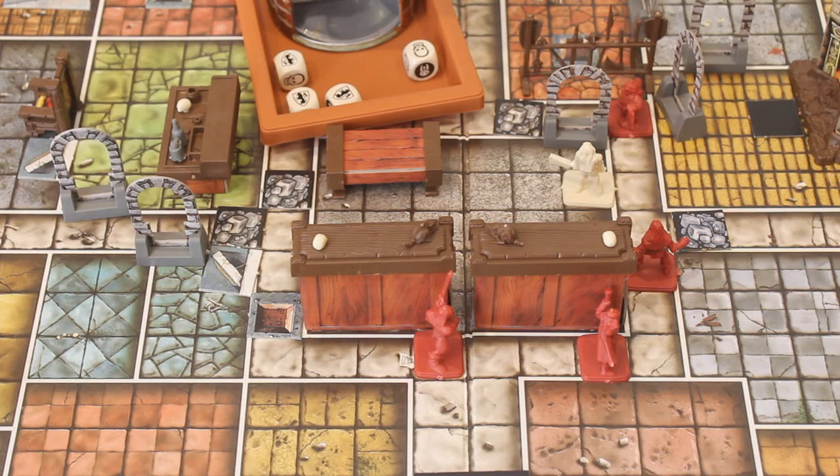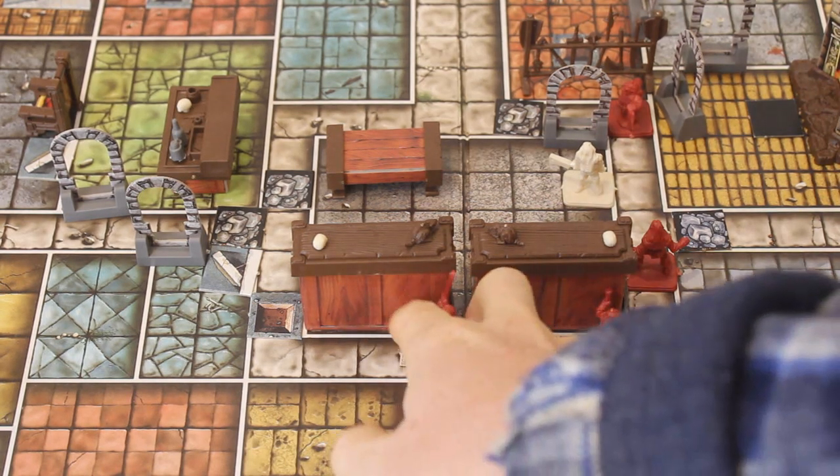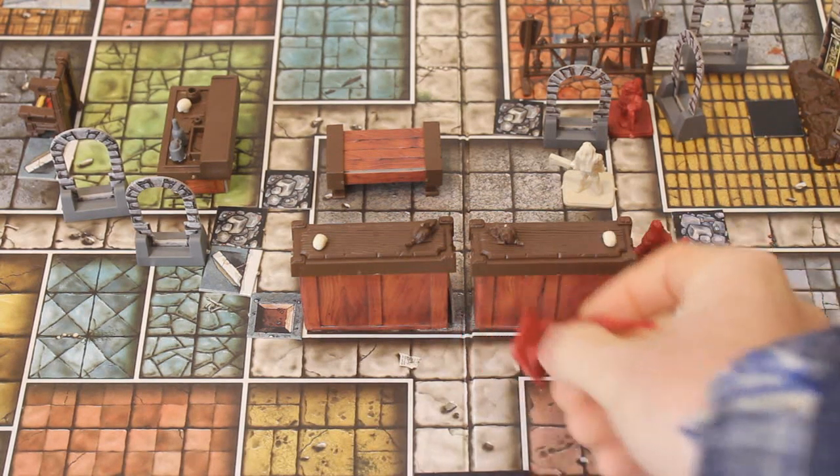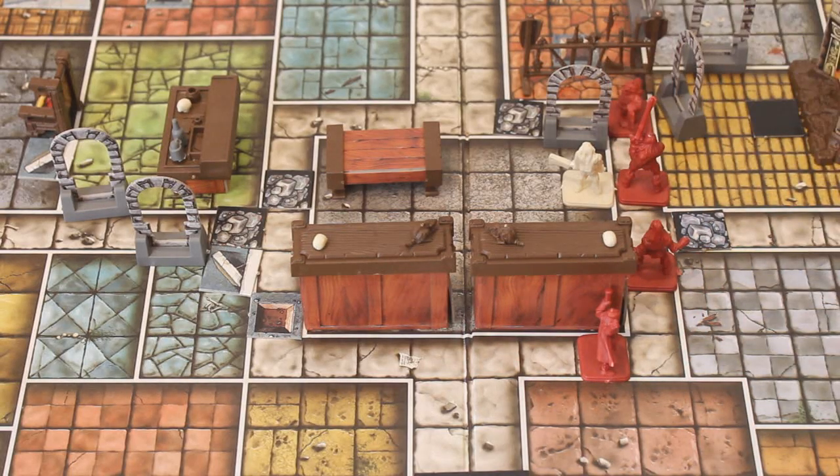Now we will move on to Wilhelm. Our stout barbarian is going to hurtle himself down the hallway as he does towards the distant enemy. Having been recently healed, he's feeling much more bold. But he will not be able to get there until next turn. That will end his turn.